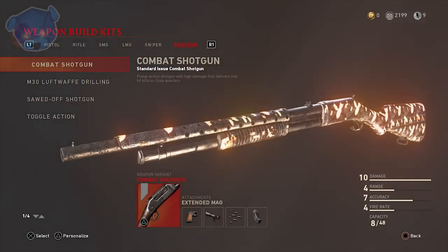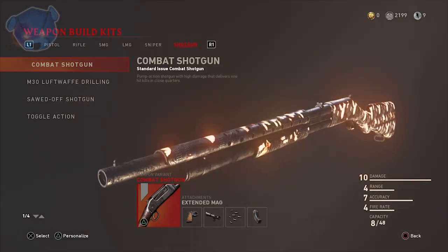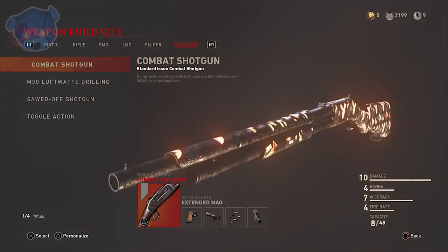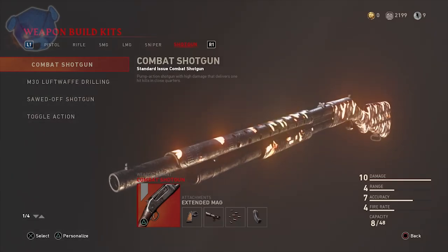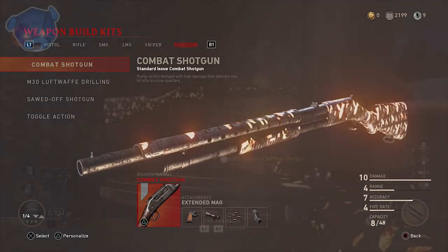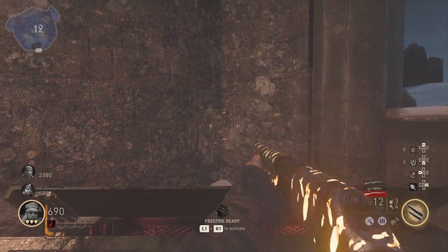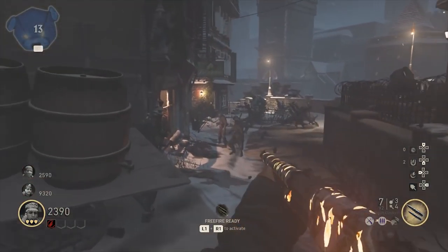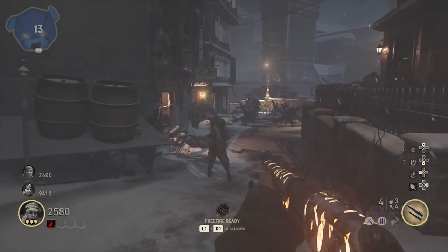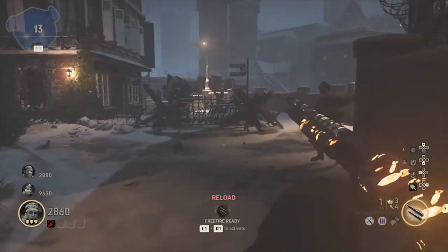But the combat shotgun also got a damage range buff, and this is huge. I know the shotgun community definitely wanted some buffs to come in — things were not as powerful as they once were before, especially during the beta. Shotguns were OP, definitely if you were involved with the incendiary shells. I was not a huge fan of the incendiary shells — I got melted a lot in the beta by that. But the combat shotgun got a massive buff. This is the one we're looking at of all the shotguns available right now.